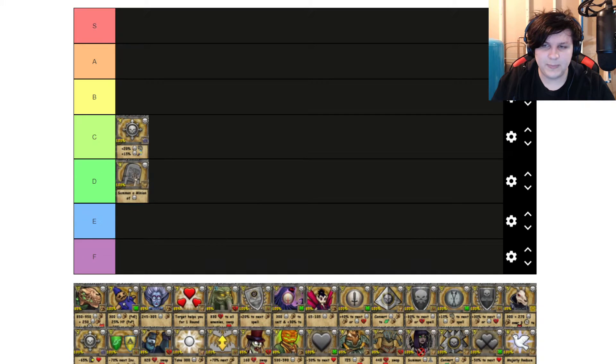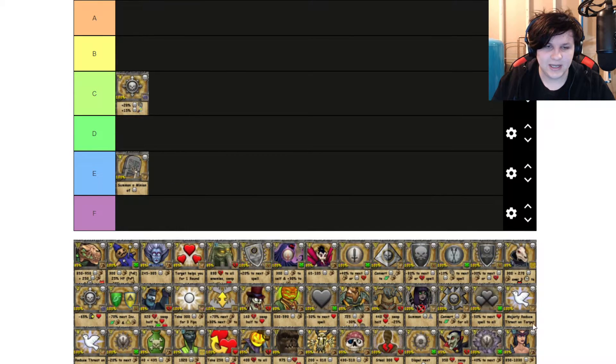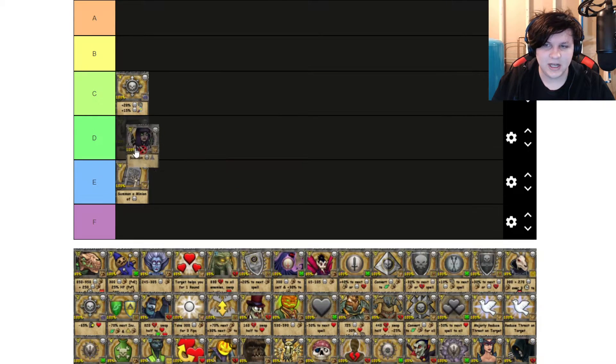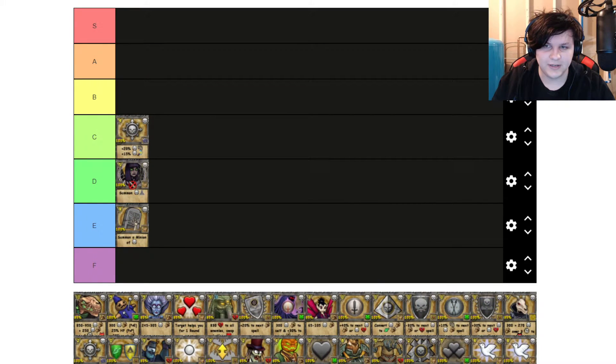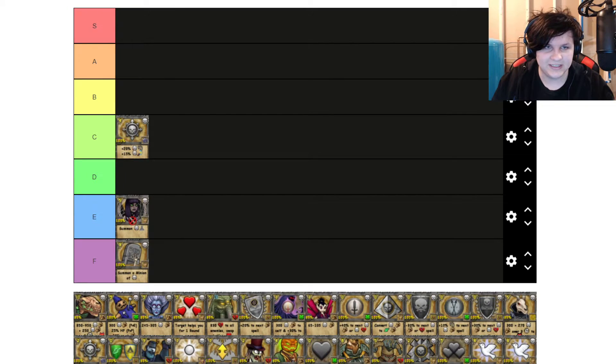Summon a Minion — I put the first ones in F. I'll put this one in E tier. And then the Avalon 5-pip one, I'll put that in D tier. I feel like that's pretty fair. I feel like I wouldn't use them, especially as a Death. You're probably not going to need minions as much because you won't need a distraction since you're getting healed constantly by the opposing spells.